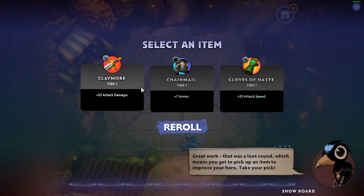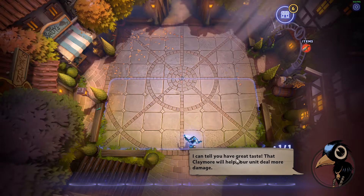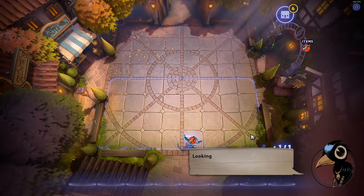Select an item: 33 attack damage, 25 attack speed. Let's go for attack damage. I'm going to tell you, you have great taste — if that item will help you, you'll deal even more damage. To equip an item, drag it from the sidebar onto your hero. Try doing that now. Okay, looking good.